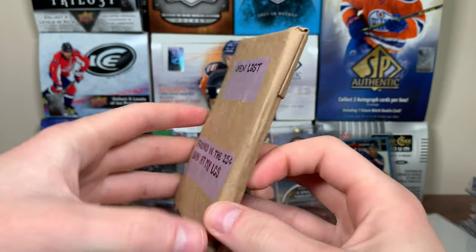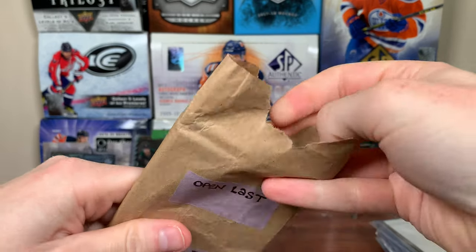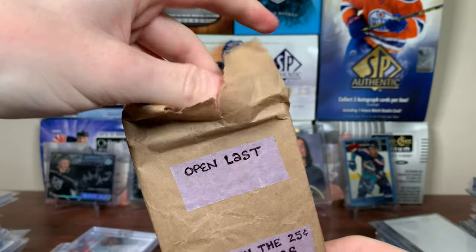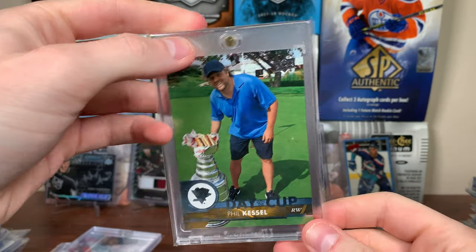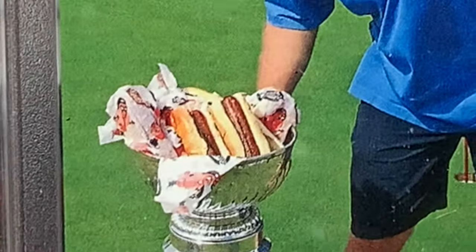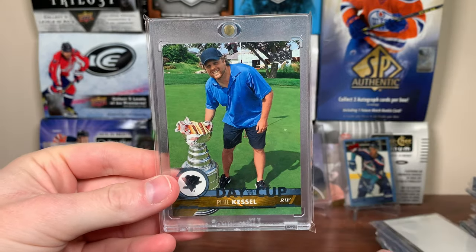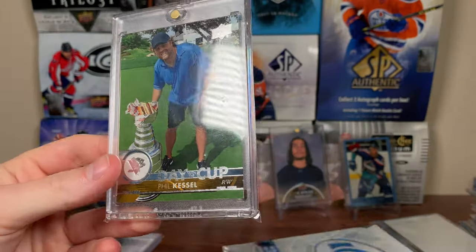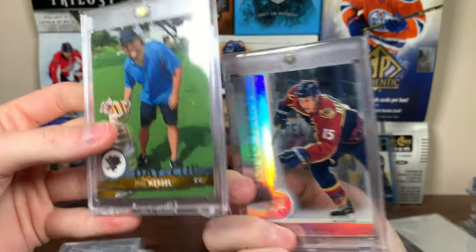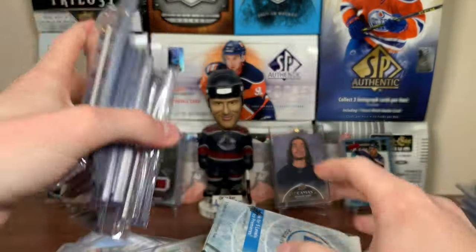Found at the 25-cent bin at his LCS. What the heck can you find for 25 cents? No way — hot dog Phil, day with a Cup! Oh my gosh, I have two of the greatest cards in existence now. Zach, what is this package?